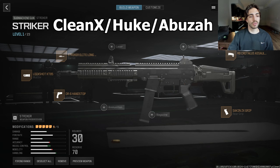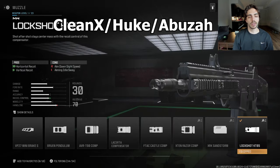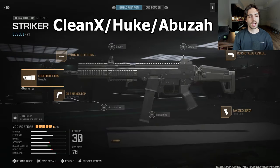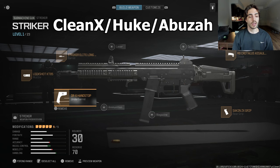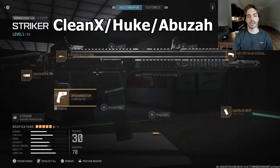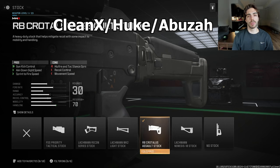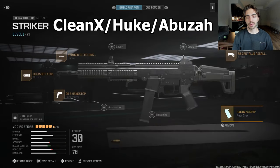Lastly for the Striker, we have Kleenex, Hook, and Abuza all running the same class. They start with the Striker Elite Long Barrel. Then the Lock Shot KT85 muzzle, which improves horizontal and a little vertical recoil control but has the con of reduced ADS speed — unusual for an SMG. The Hand Stop counters that by providing some ADS and movement speed. They also use the Assault Stock for gun kick control, which lowers movement speed but is offset by the Hand Stop. Lastly, the Seiken ZX Grip for recoil control.